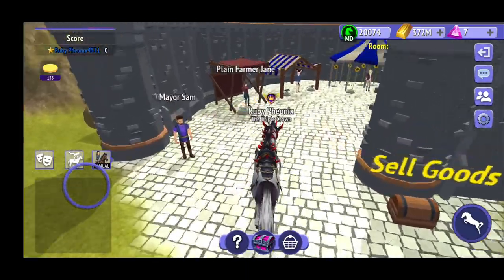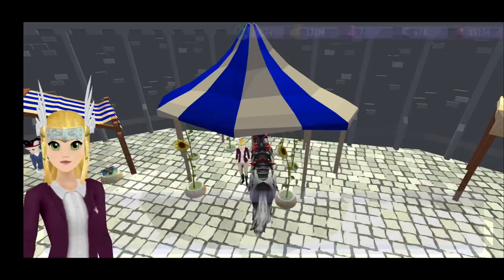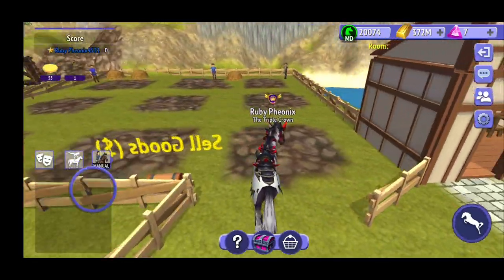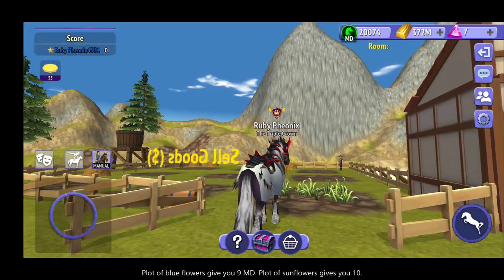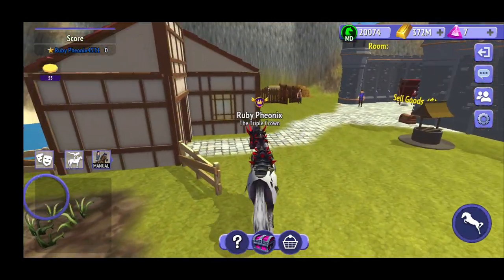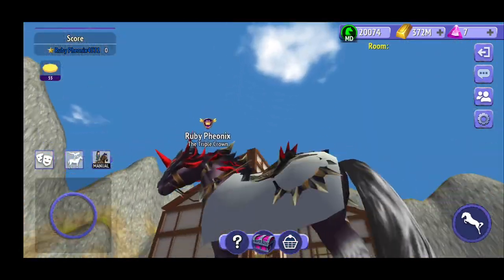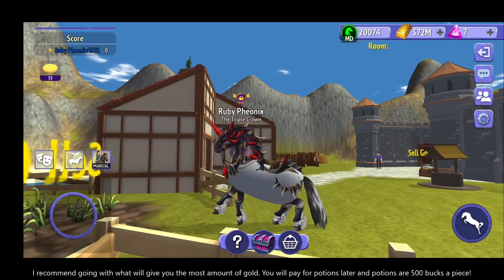You only need to farm that one row and then you've got enough for sunflowers. Blue flowers will give you three meadow dollars apiece, but sunflowers give you five. When you farm a plot of blue flowers you get nine points; when you farm a plot of sunflowers you get ten. I highly suggest you just stick with sunflowers.